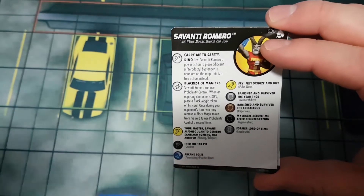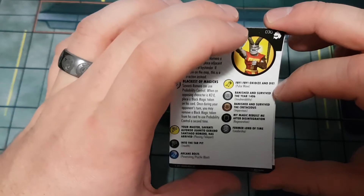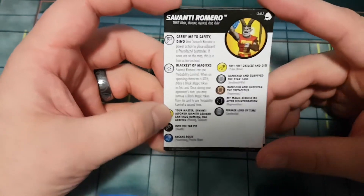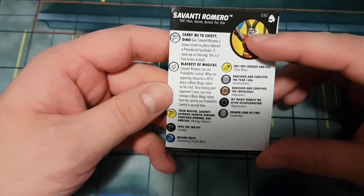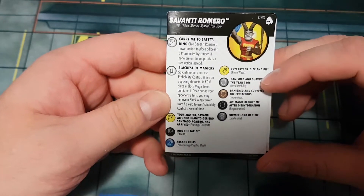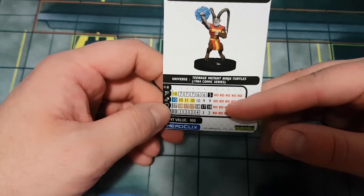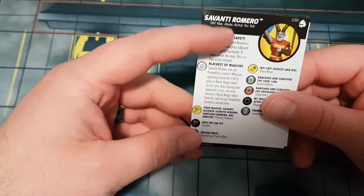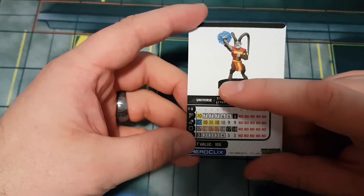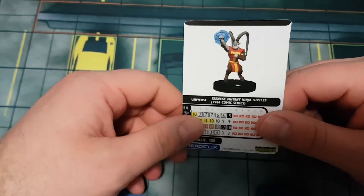Savante Romero has villain, monster, mystical, past, and ruler keywords. Carry me to safety: give a power action to place a pterodactyl bystander — ten movement, nine attack with blades, 16 defense with energy shield, one damage. His blackest of magics gives probability control once per turn; when an opposing character is KO'd, place a black magic token — during your opponent's turn remove a token to use probability control a second time. At 100 points he's worth pushing past the first click, but that first click really hampers him in competitive meta play.